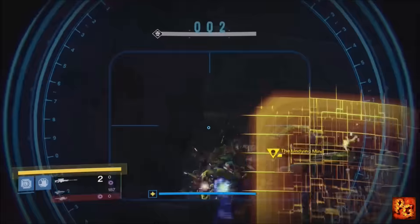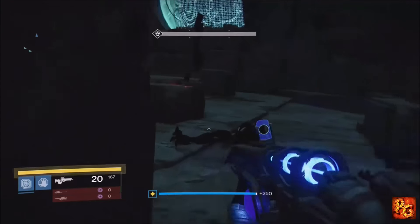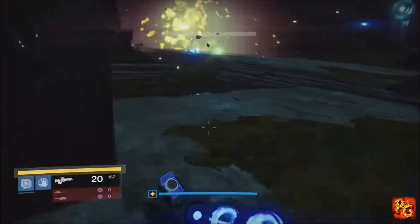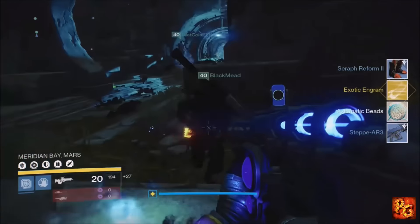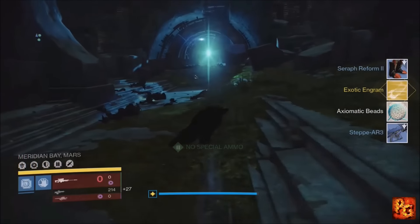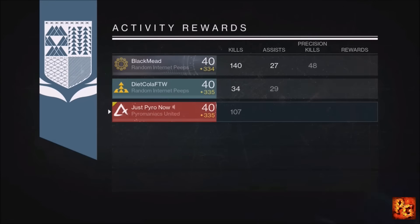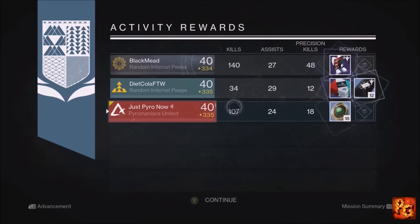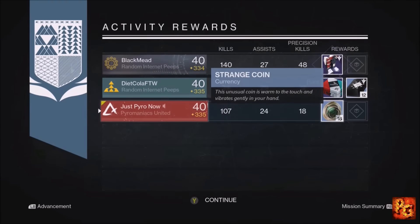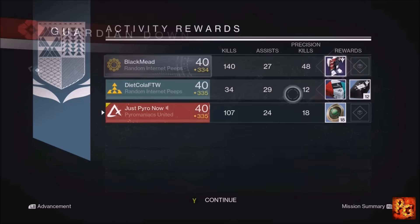Moving on to the Warlock — same loadout, void sniper, all that good stuff. You want to hit him in his little beak and melt him as quickly as you can. We have an exotic engram on the ground, that's plus one point for the Warlock. Looking at our after-match rewards, the Warlock gets Strange Coins — plus five points — bringing the Warlock's total to six points for the Nightfall. Very good week for the Warlock.